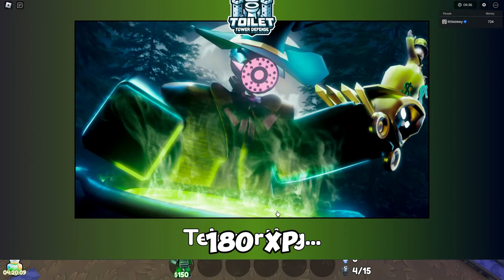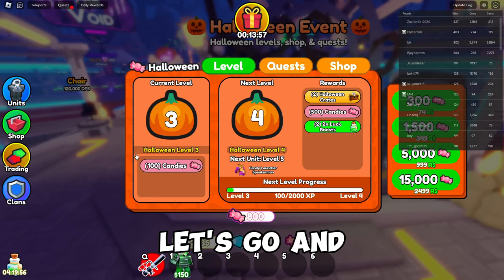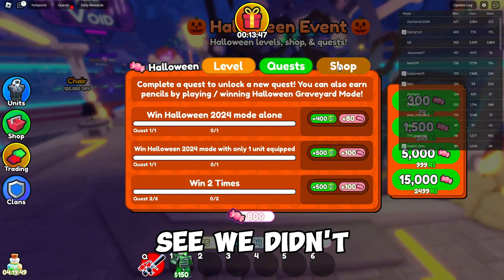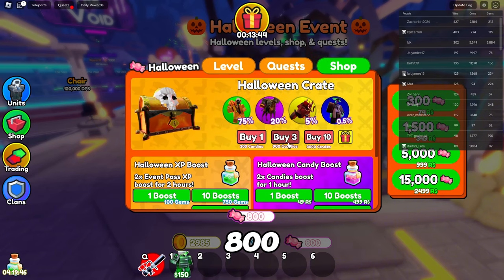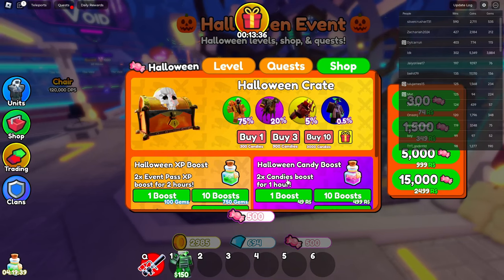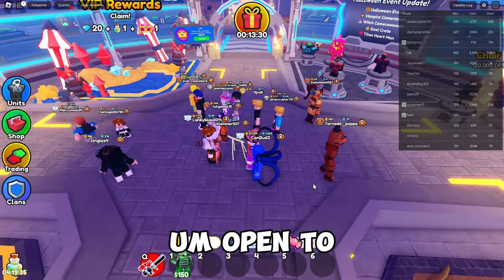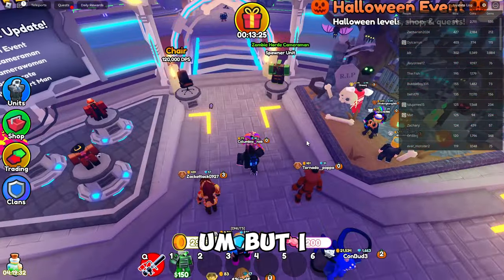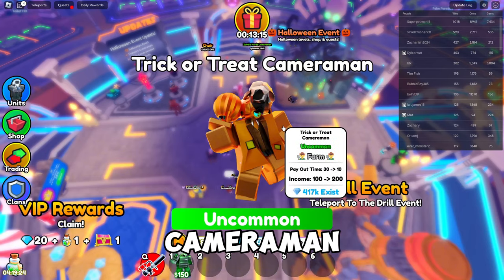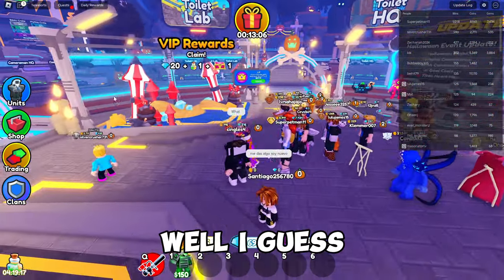We got 72 candy and 180 XP from that run. Back at the hub, we also received 100 bonus candy — nice! Our next milestone is level four for the player and level five for the unit. We have 800 candy total, so let's buy two crates and see what we get. We got a Trick-or-Treat Cameraman from the first one, and it looks like the second one is lagging the game a bit.